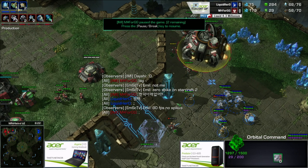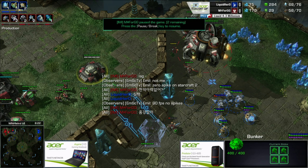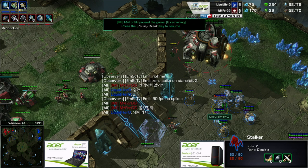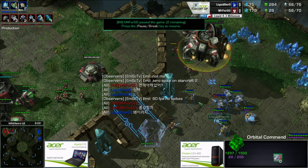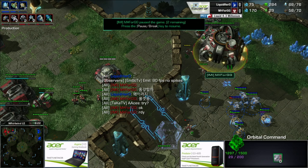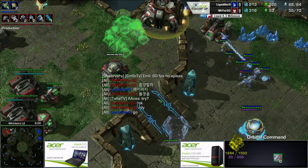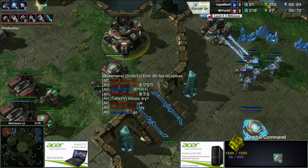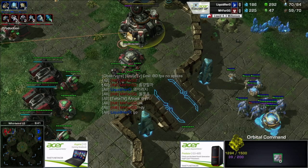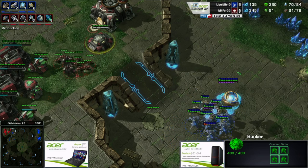So it was basically an even trade with units lost, but 4GG identified that Hero is staying very low-tech. 4GG has stim and combat shield on the way, medivacs on the way. If he survives he's going to have an army that pure gateway units with no charge and no blink are going to be very weak against. I really love the way 4GG decided to give up the expansion and said as long as he keeps the orbital alive he'll be fine.